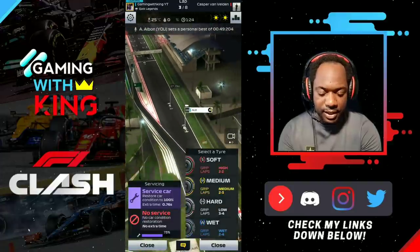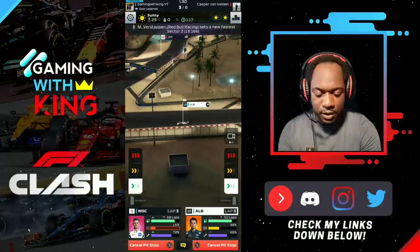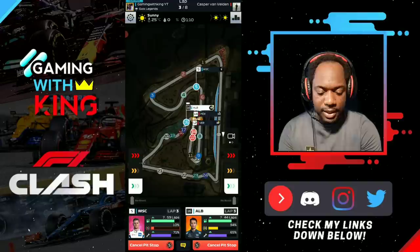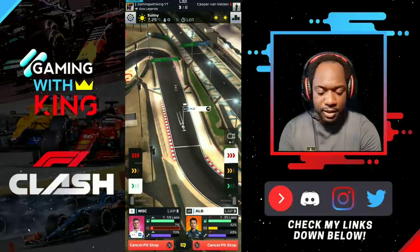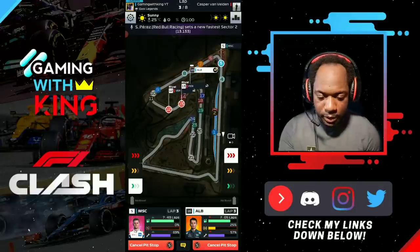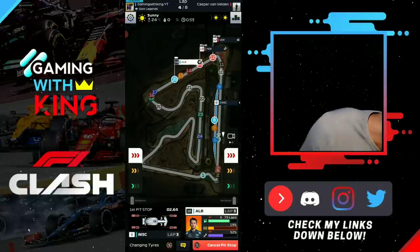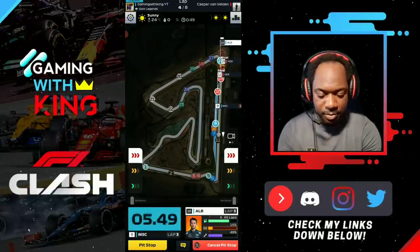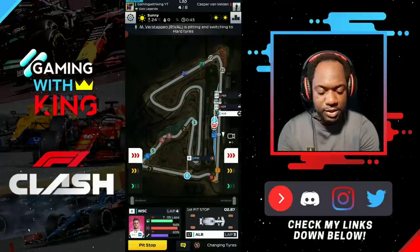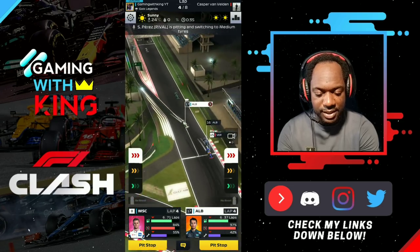This is where you select your service in if you want to service - we're going to select no service and come back with Albon on softs, selecting no service as well. That's when you put your service in: when you select your tires to pit. We're going to boost Albon to bring in these mediums for a pit stop, and Mick did a nice three laps there.